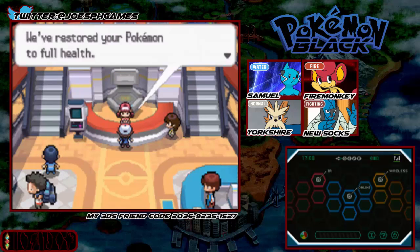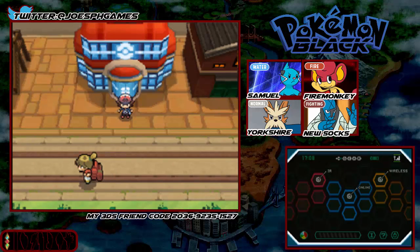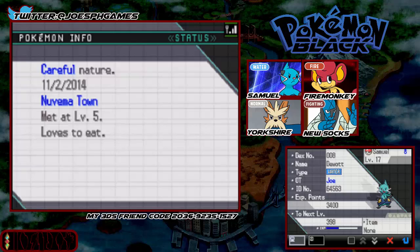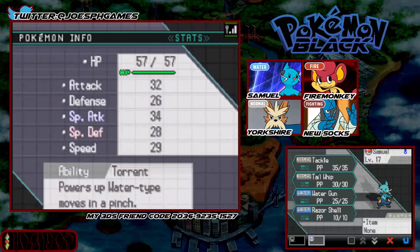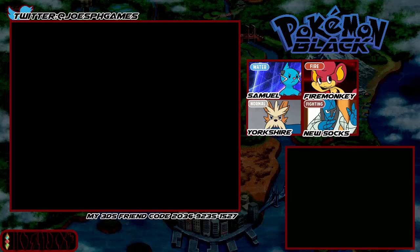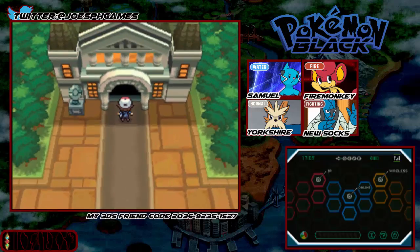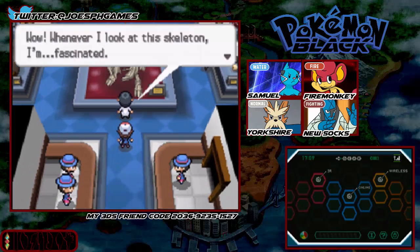I'm going to heal and then I think we can go and take on the gym. But before we take on the gym let's have a look at Samuel because now he's leveled up. His stats are a bit different — his special attack's quite high now. So he's going to be a good special attacker which means he'd be better with Surf than Waterfall. I need to remember that when we get to those places where we need Surf. Waterfall's physical and Surf's special.